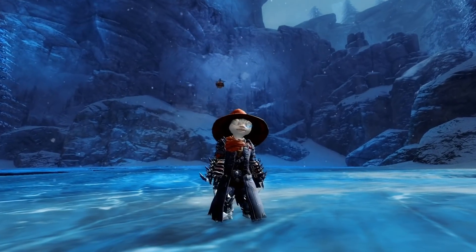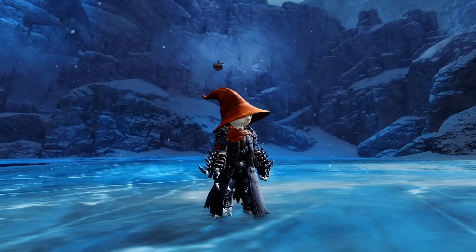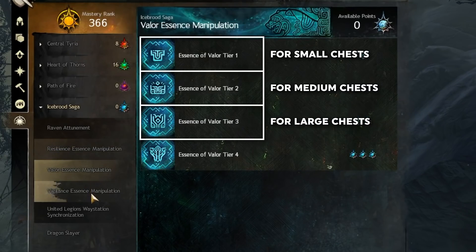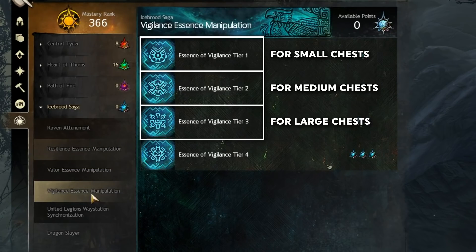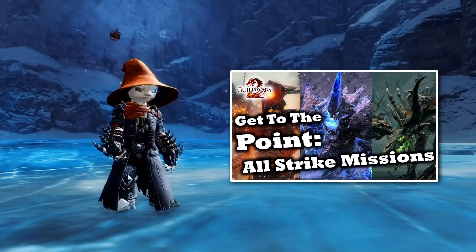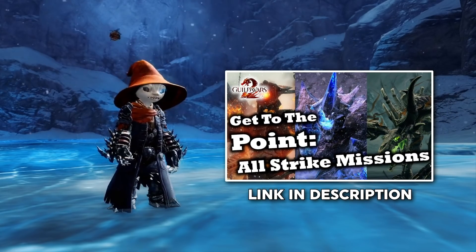Strike bosses are also my favorite way of filling up the Ice Brood Saga mastery bars. You will need Essence Manipulation Masteries to open some of the chests, but even if you don't have those yet, the strikes are worthwhile because they will quickly get those masteries for you. If you need help on strikes, we've got a guide for that — link down below.